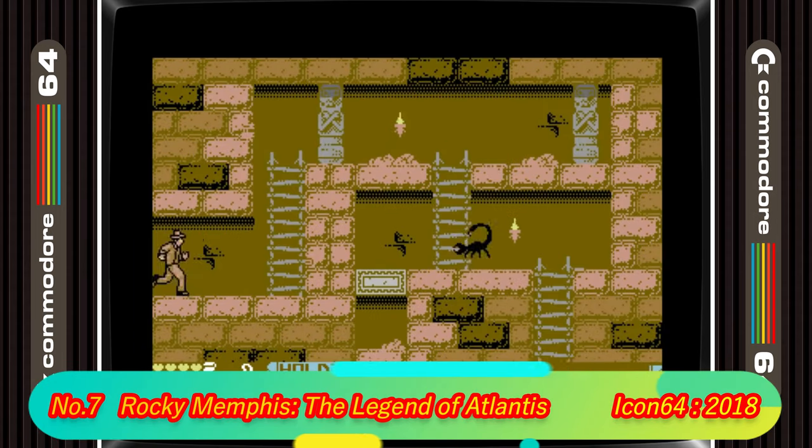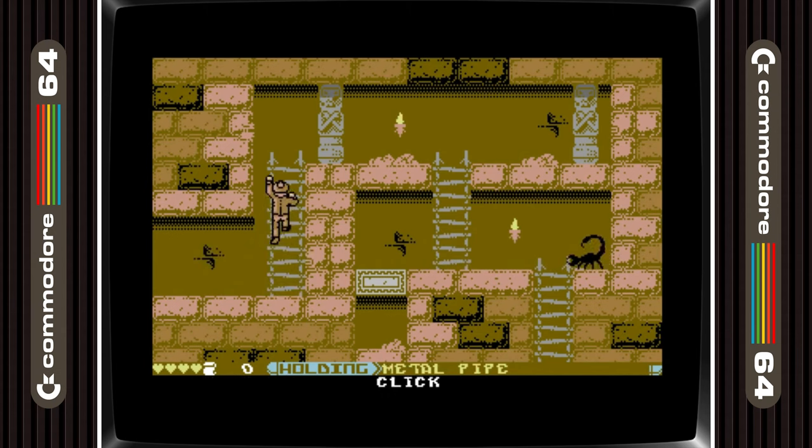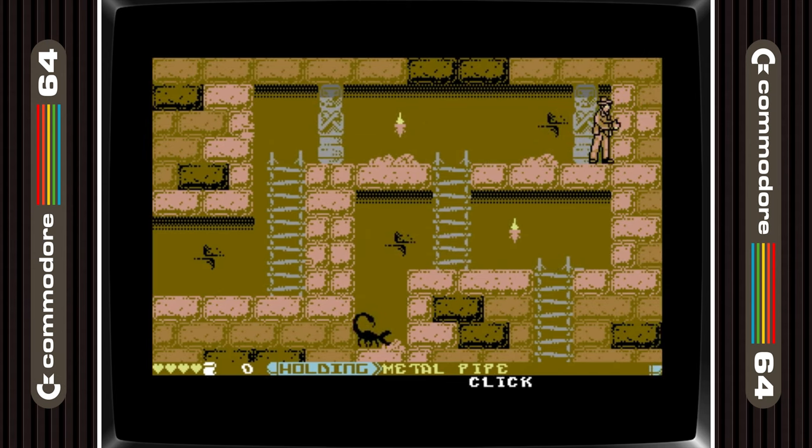In 7th place we have Rocky Memphis, The Legend of Atlantis. Remember the poor Indiana Jones games that we got on the C64? Well this is everything that those games should have been. I actually played Shadow of a Hawk's Mill before I played this game and I thought it was good, but I have to say that this one is much more of a full package experience.